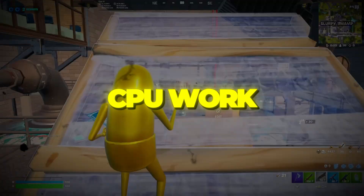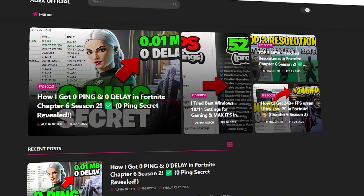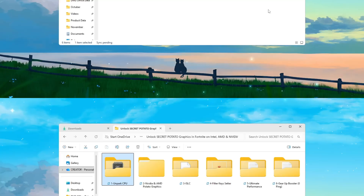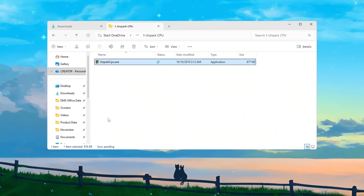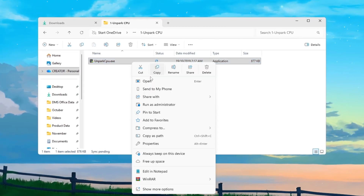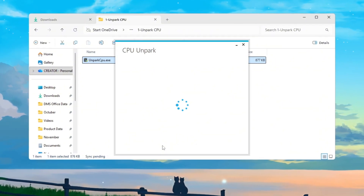Step 2: Make your CPU work better by unparking CPU cores. You can download all the files in one pack directly from my official website — the safe link is in the description. Your processor has multiple cores that handle different tasks, but Windows sometimes parks or disables some of them to save power. That's great for laptops, but terrible for gaming, because Fortnite needs every bit of CPU performance it can get.